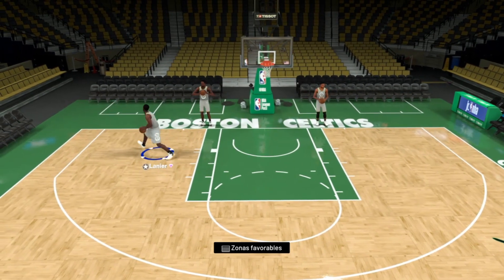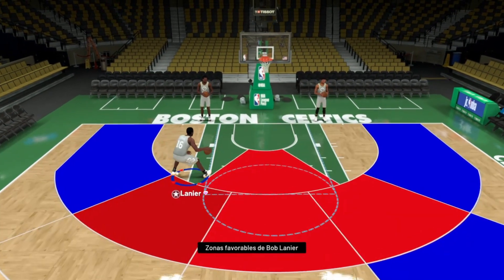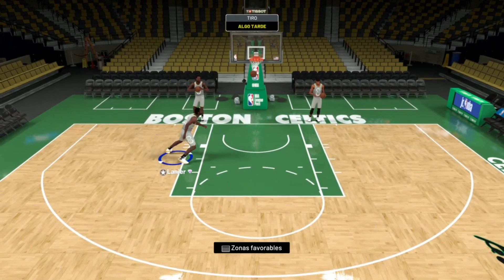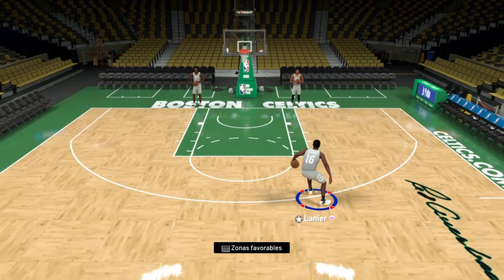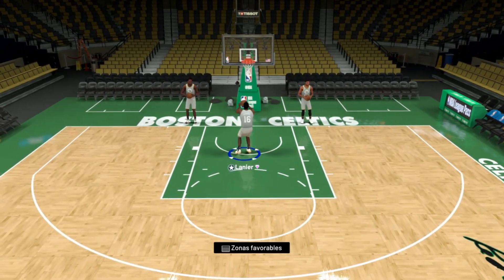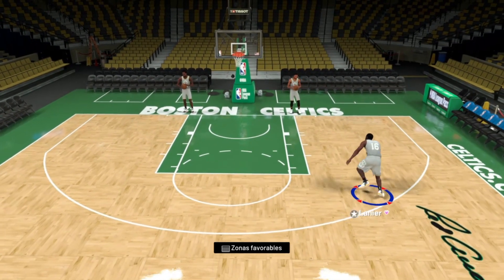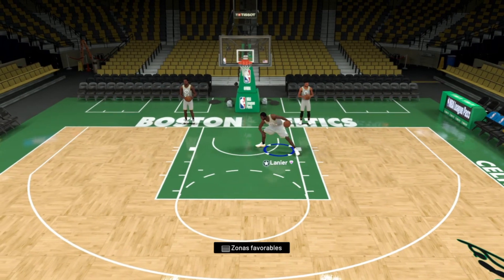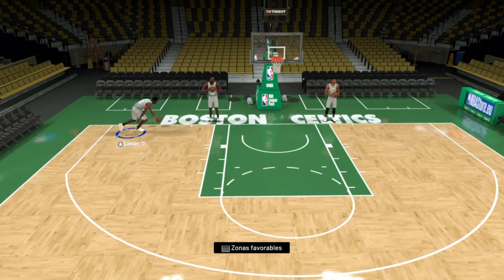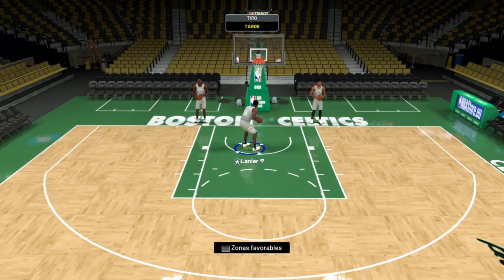Ahí está, bueno. Lo malo es que tampoco hace mucho de muy lejos, porque si pisas la full, se te lía. De manejo de balón va justito, pero para ser un pivot de ahora es bastante rápido, tiene sesenta y tantos de velocidad, casi setenta. Ahora los pivots son bastante lentos y a este le veo bastante rápido y sobre todo muy fuerte. Con la insignia de castigador en retroceso les hunde muchísimo a los rivales, no pueden pararle. Vamos a probarlo ahora en un partidillo.